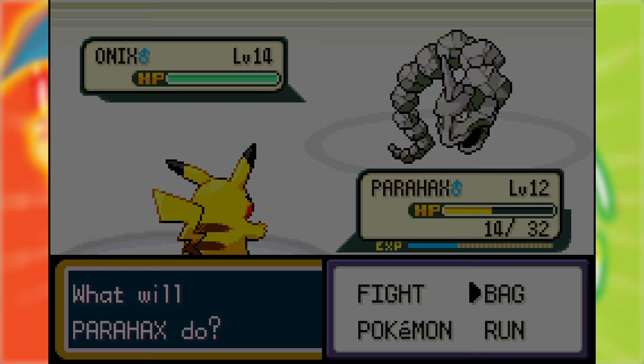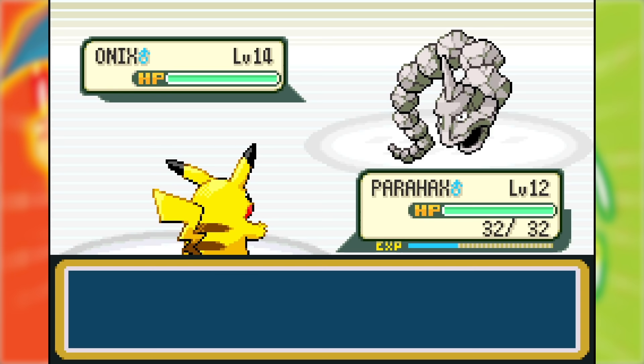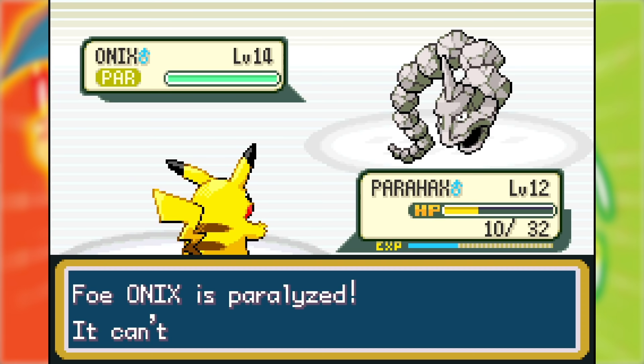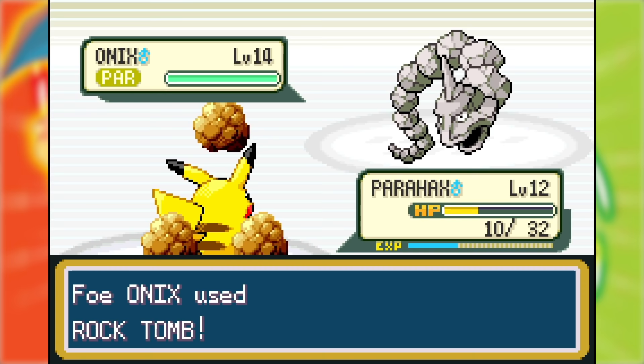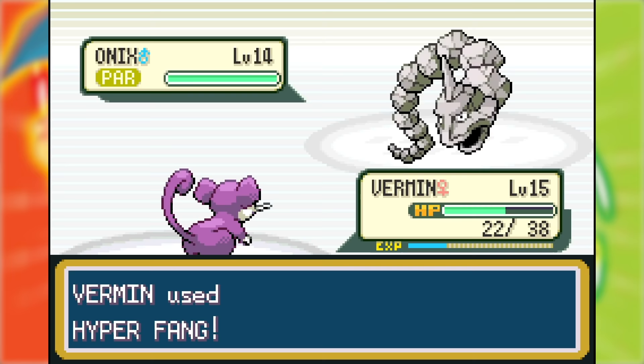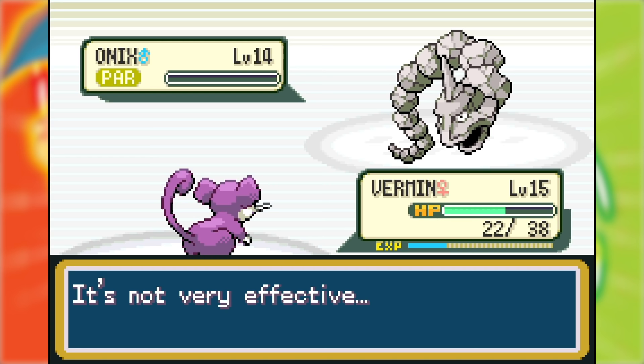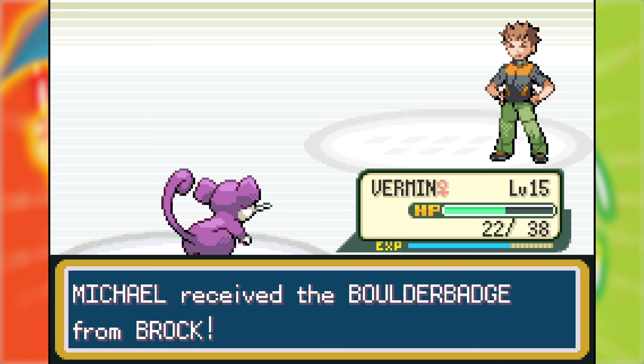In came Onix and I brought Para Hacks back in. I healed it right away, which was the right call since Rock Tomb did a lot. Then the next time Onix tackled, I luckily got Static activation right away. After several more turns — one using a potion, a few with full Paralysis on Onix — I got Onix to minus six attack and minus one defense since it didn't use Harden once. Finally it took Para Hacks down. I brought in Vermin, whose first Hyper Fang crit and did half. Onix was fully paralyzed twice more, and my final Hyper Fang crit a second time, KO'ing Onix and winning me the Brock battle on the first try — actually making me yell in excitement. I beat a giant Rock Snake with two small rodents.